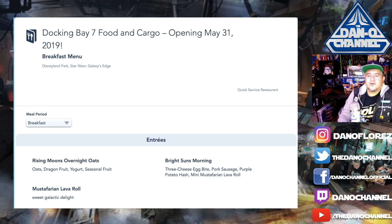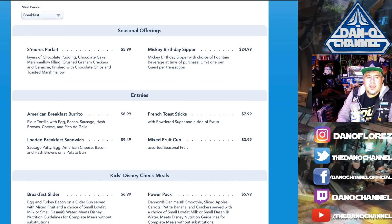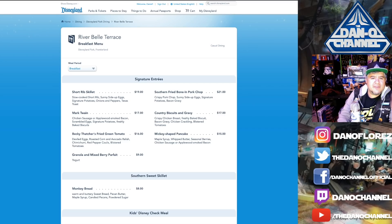For pricing reference, the Galactic Grill's breakfast burrito is $8.99. Rivel Bell Terrace, which has two dollar signs at $15 to $34.99, has a breakfast plate — sausage, scrambled eggs, potatoes, and biscuits — for $17. That's a slightly fancier restaurant, so for Docking Bay 7 I think breakfast entrees will range somewhere between $9 and $15 per major entree.